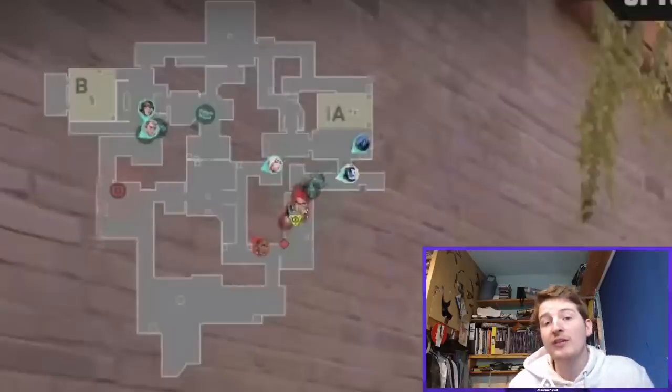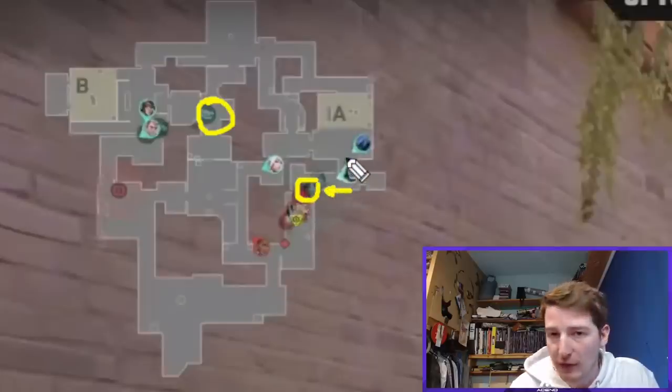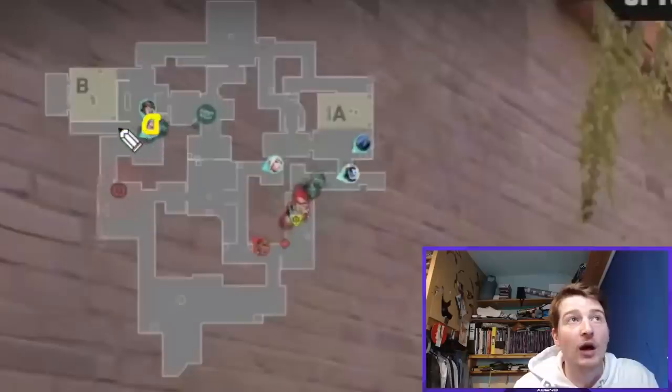On the defensive side, also from Loud in this same game, you see a very common setup: Killjoy Alarm Bot in mid, Omen and KAY/O playing toward A. The one-way smoke goes up, with a KAY/O knife on A main as well — giving complete control of that area and allowing those players to just watch the one-way with the suppression. There's also Killjoy Nanoswarm and turret set up for B main, with Sova providing support, sometimes with an Odin spamming after a recon dart.